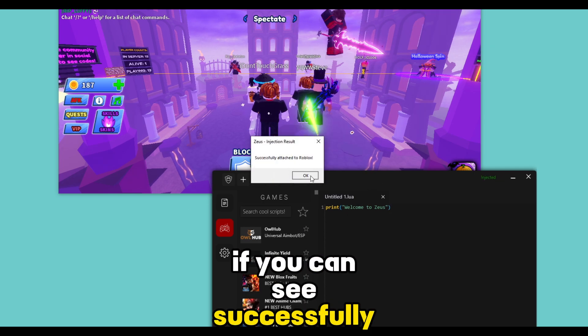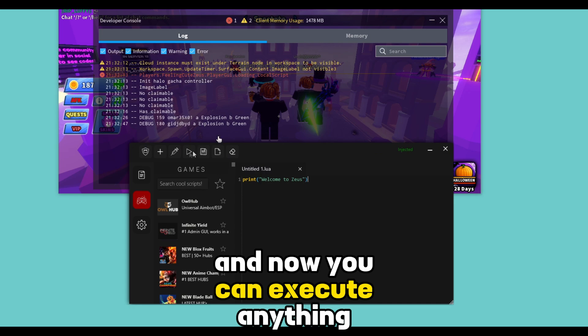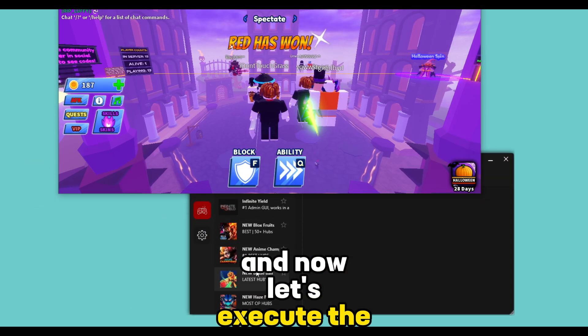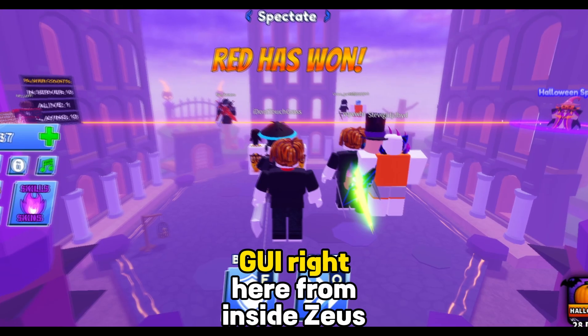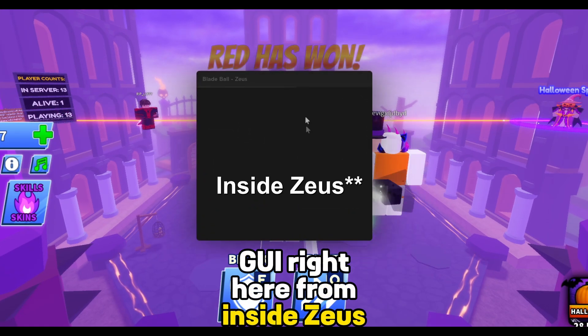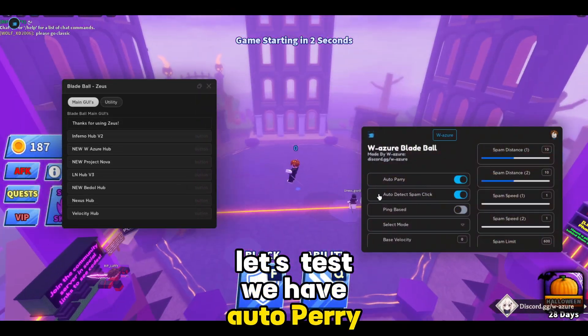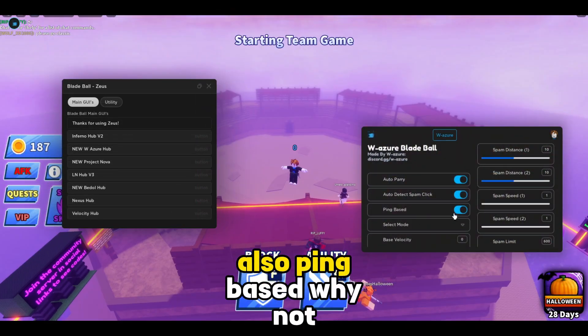Let's inject. You can see it's successfully attached, and now you can execute anything. Welcome to Roblox. Now let's execute the Blade Ball GUI right here from inside Roblox — this actually works. We have auto parry, auto detect, spam click, also ping based.